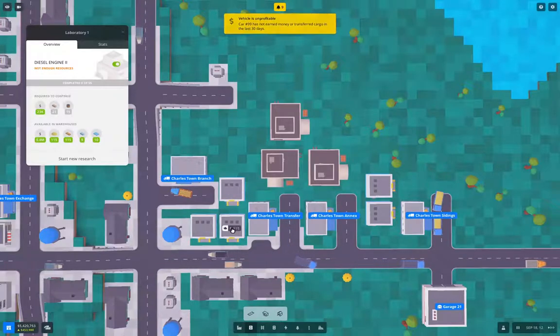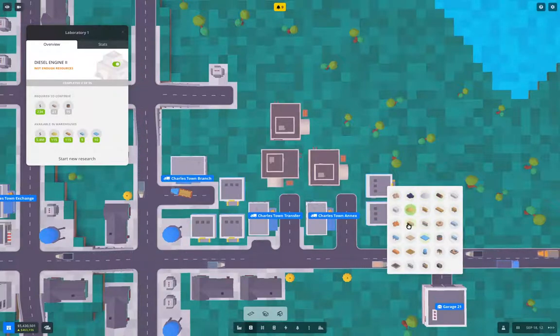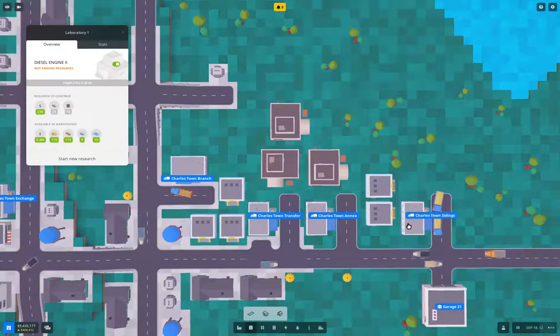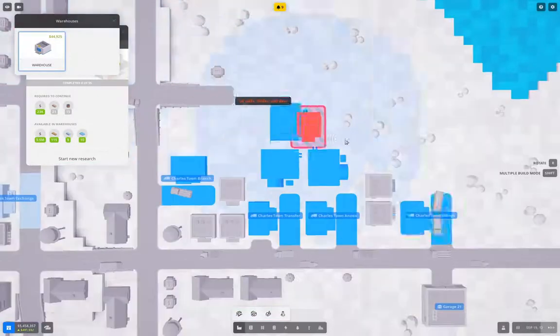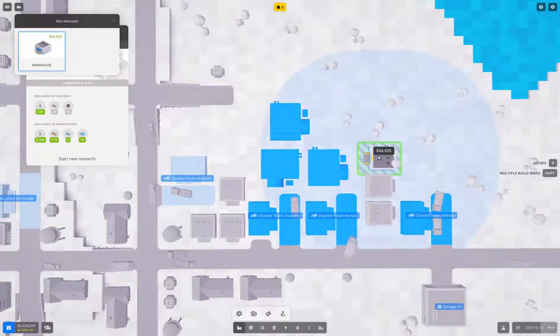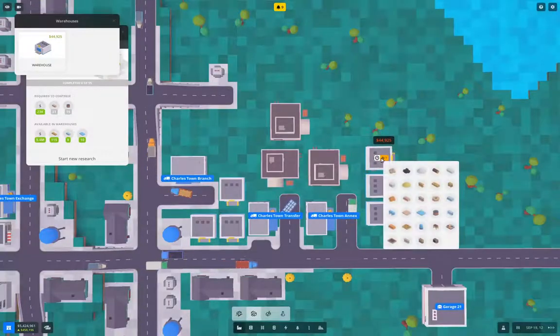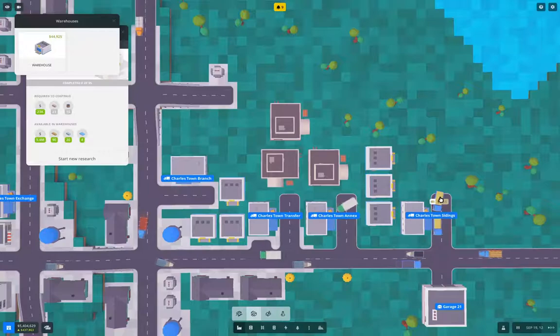This one needs iron bar and copper wire. Let's do diesel engine two now. We're not doing iron bar anywhere — I think we can do iron bar here, and chuck in a warehouse here which can be copper wire.